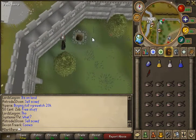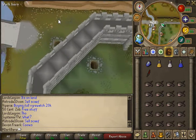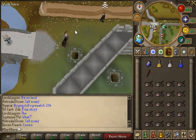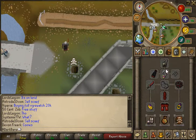When I do fire giants, which is a really common task for me, I bring the exact same thing as I bring to lesser demons in my previous slayer guide: a super set, my gem, DDS, and the rest is food. I have the same setup for equipment.